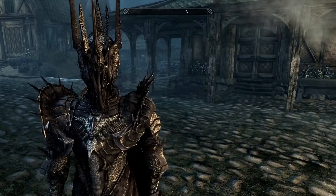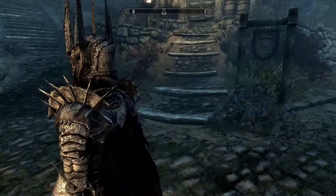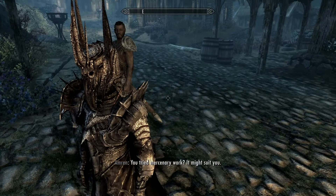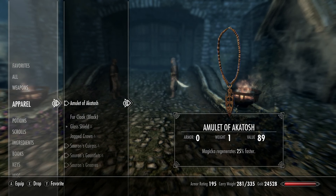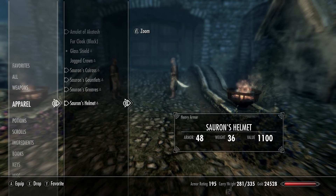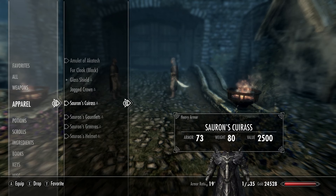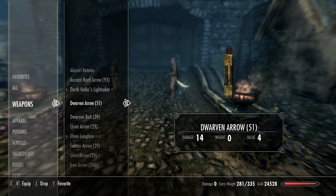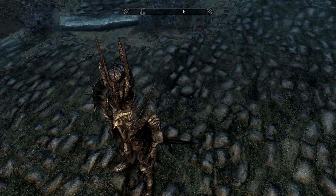It looks stunning. The only downside to using this armor - the armor itself is extremely heavy, extremely heavy. 80 pounds, 34 pounds, 35 pounds, and 36 pounds - it weighs a lot. Some of the images on the item screen are really small and in odd places, but it looks phenomenal. As long as you do not want to carry around a bunch of stuff, this is a perfect mod for you.